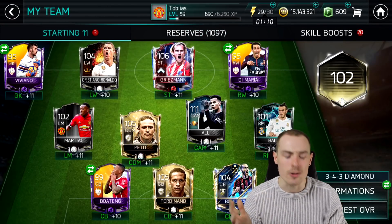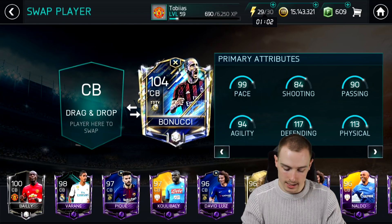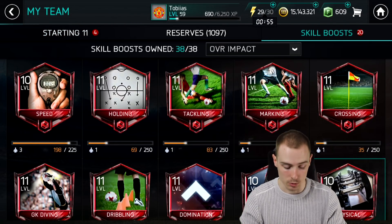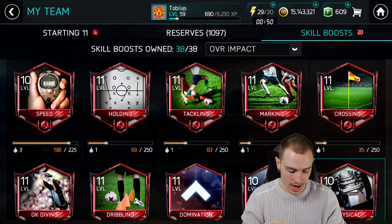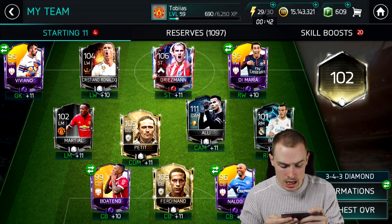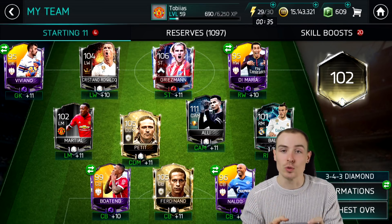Naldo — of course! How could I forget the elite that we packed? Let's take out Bonucci and put in Naldo. He's 96-rated — fantastic. So let's have a look at them in the squad and see if any of their skill boosts can get upgraded. Physical is not on any of them, so it doesn't look like any of them can. There they are: Viviano in goal at 95-rated, Di Maria on the right wing at 95-rated, 99-rated Boateng, and 96-rated Naldo.